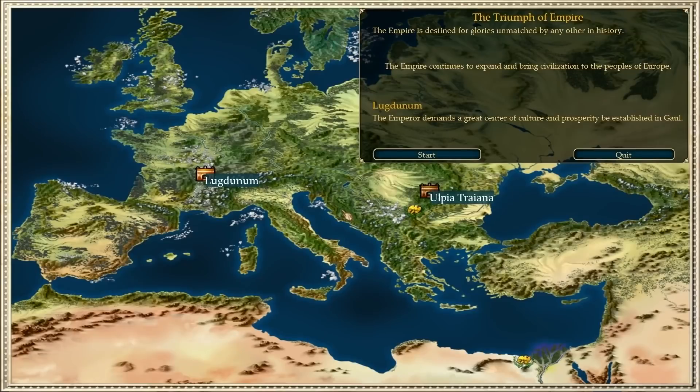Hello everybody, and welcome back to Benjamin Magnus Plays Caesar 4, the Economic Empire missions. Last episode was Alexandria, and it was a sumbitch — it was very difficult. The placement on the map of resources and access to ports and trade areas was difficult to work with. But we're going to move on now to Lugdunum.